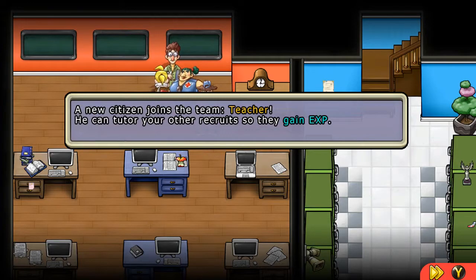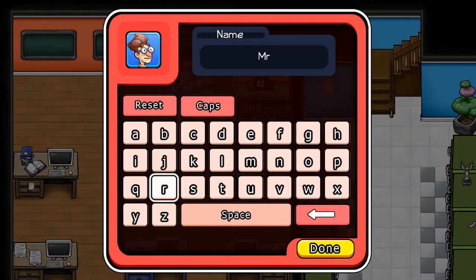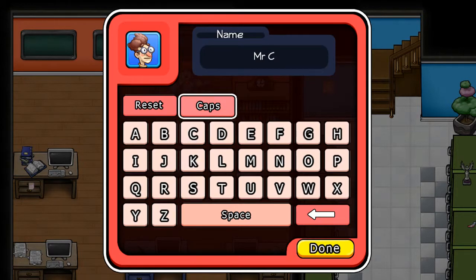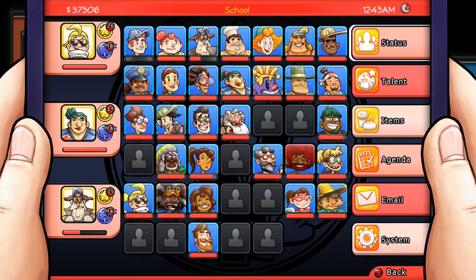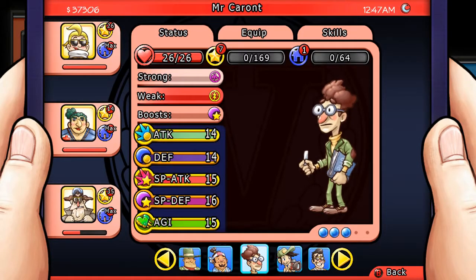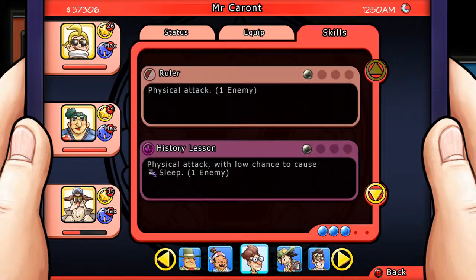Your teacher can tutor your other recruits so they gain XP. What shall I name him? I'm gonna name him after myself, because I am actually a teacher in real life. I'm not a professor, so I'm not going to call myself Dr. Courant, but hey. So where are you on this list, teacher? Man, I got some big hair all of a sudden. Level seven — we should have recruited him earlier. Strong against psychic attacks and weak against lightning. We got calculator — gain one ability every round, but attack and special attack reduced by three quarters. Not worth it. Not worth it at all.